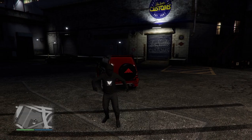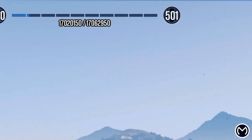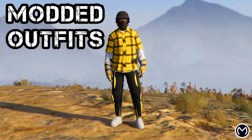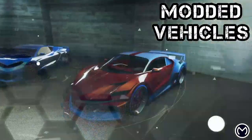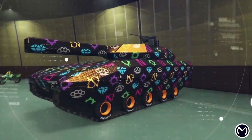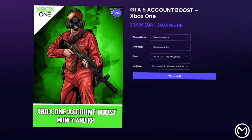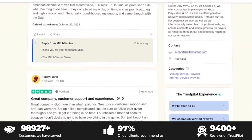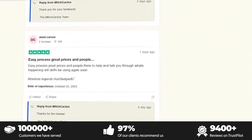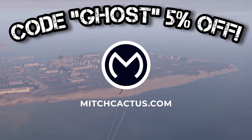But a quick word from today's sponsor. If you guys don't want to have to spend hours grinding out these glitches, be sure to check out Instant Delivery modded accounts from MitchCactus.com. These guys have over 5000 plus reviews on their official Trustpilot page and are by far the most highly reputable modders around. For the best and cheapest Instant Delivery GTA 5 modded accounts and account boosts for Xbox, PlayStation and PC, ranging from 50 million to 1 billion, be sure to head over to MitchCactus. Use code GHOST for 5% off.